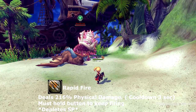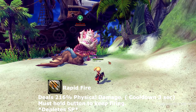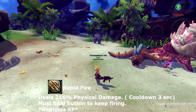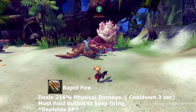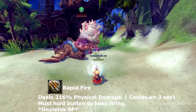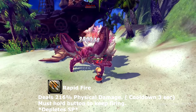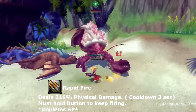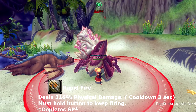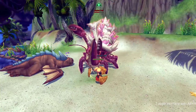Our last skill is called Rapid Fire. This skill is a continuous hit — you have to hold down your button for it to continue shooting. As you can see, it continues to shoot as I hold it down, but it depletes my SP. This skill goes on cooldown for three seconds.